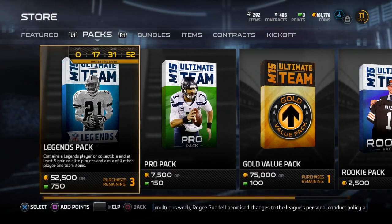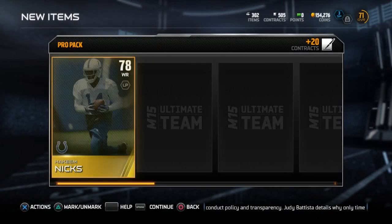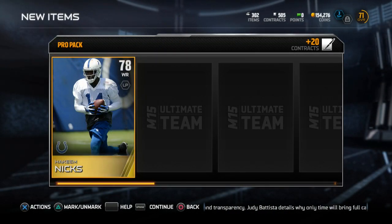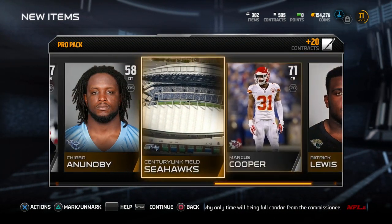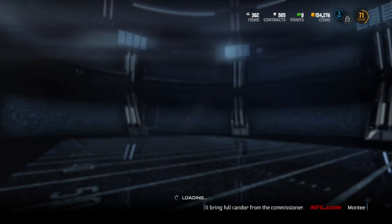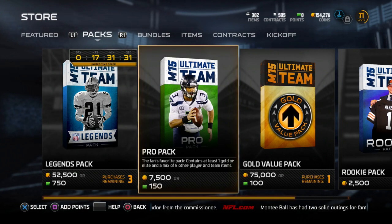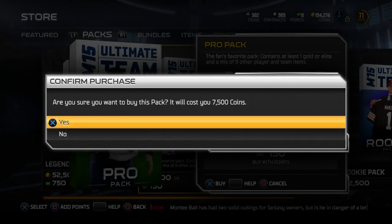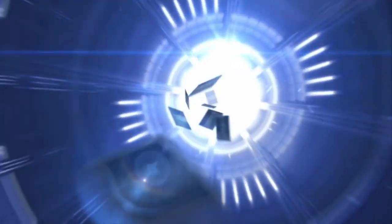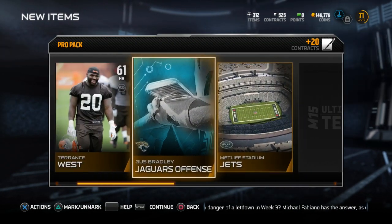Nothing too notable there. We get a Hakeem Nicks to start off the next pack — that pack is already done. Some of these packs people have been pulling on Twitter have been nuts. This kid opened up Emmett Smith and Troy Aikman rookie right next to each other, and an Antonio Gates Team of the Week in the same pack — but that was a legend pack. We are staying under that luck for now.